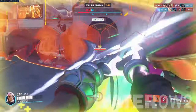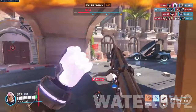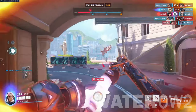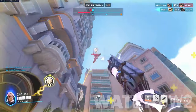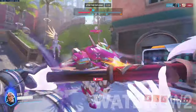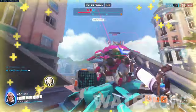She compensates for this slightly by having a smaller hitbox than the aforementioned tanks, but can still be focused down with the right team synergy. You should be wary of Junker Queen's melee, as it can pull you towards her for a near instant kill. Pharah and Echo are exceptional against Junker Queen for their ability to fly and shoot projectiles from above, which she can't reach with her shotgun.